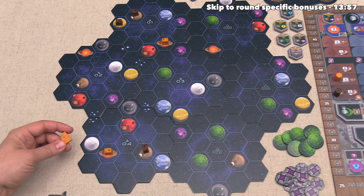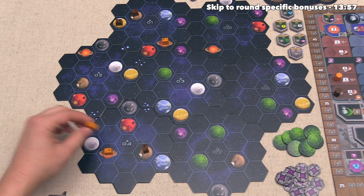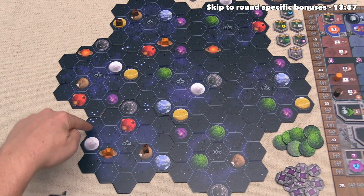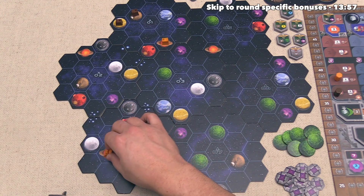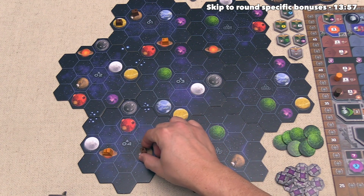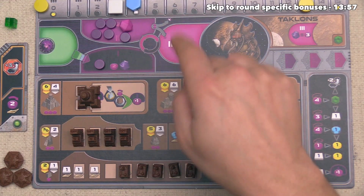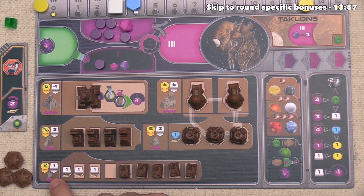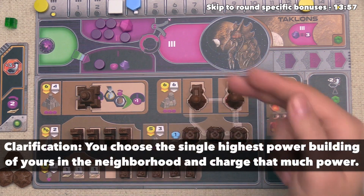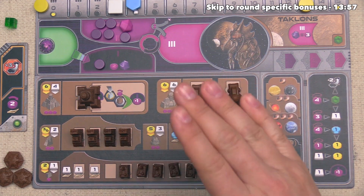The orange player decides they want that discount and will upgrade a mine near our position. Whenever a building is upgraded or a mine is built, players in the neighborhood can do a passive power charge. You get power bumps equal to the number of purple symbols under the nearby building, and you lose points equal to that number minus one. Since there is one symbol, we don't lose any points, so there's no reason not to do this.